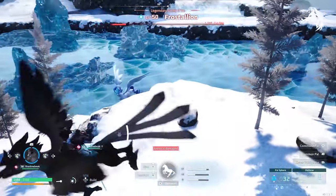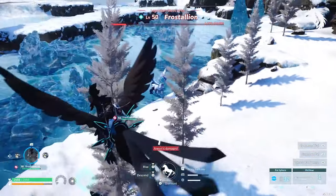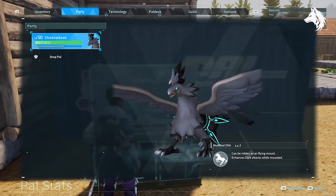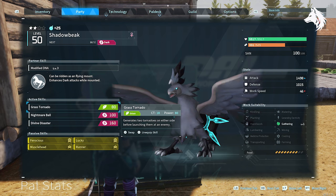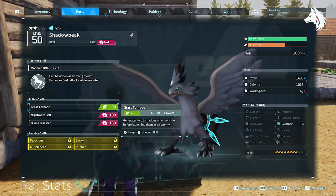Another thing you can do is just focus all your attention on having one really strong pal, and that's what we're going to do in this video. In my case for this example I'm going to use Shadow Beak, who I had already bred to be strong in a previous video. You can see he has 1498 attack as his starting attack.